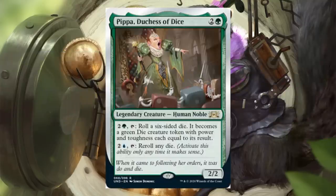Here are the new cards in the green deck. Pippa, Duchess of Dice — green and 2, legendary creature human noble, rare 2-2. Pay green and 2 tap: roll a six-sided die — it becomes a green die creature token with power and toughness equal to its result, and notice that's not until end of turn, so the die continues to be a creature. Pay blue and 2 tap: reroll any die. Activate this ability only anytime it makes sense. You can reroll the die creature, or reroll any die for any reason at all. These cards feel like fun additions for commander groups that allow silver-bordered cards.